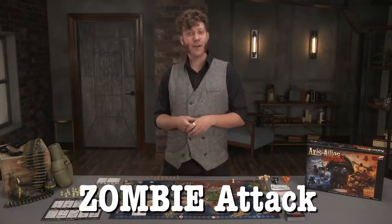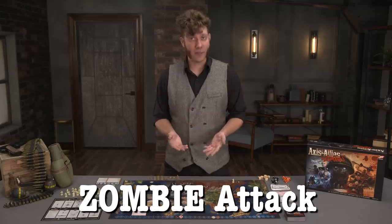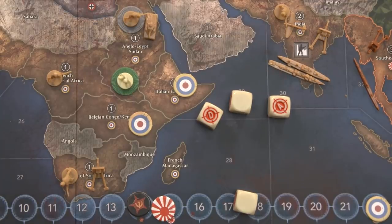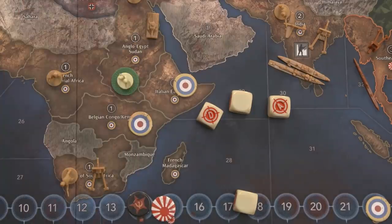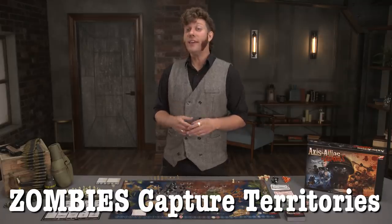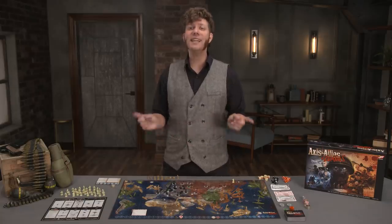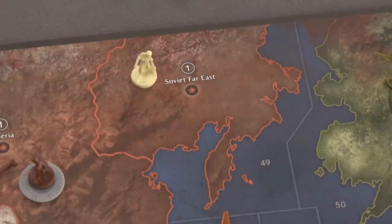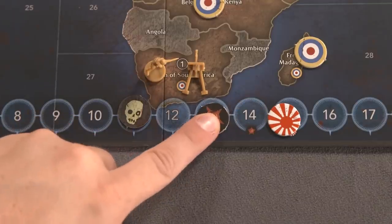In the zombie attack phase, the active player controls any territories that also contain zombies. For each zombie token, roll a zombie die. On a D result, remove one of your combat units from that territory, and if it's an infantry unit, add a zombie token to that territory — your dead soldiers rise from the dead. Next, in the zombies capture territories phase, each territory that only contains zombie units becomes zombie controlled. Adjust the IPC marker for the zombies and lower the previous controller's. The exception is if the territory has an industrial complex, which requires a combined number of zombies that exceeds the IPC value of the space.